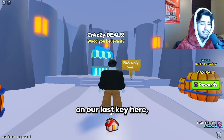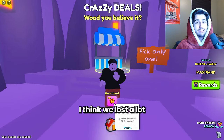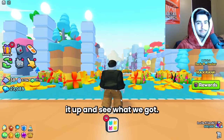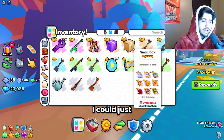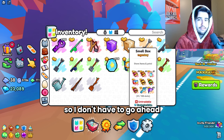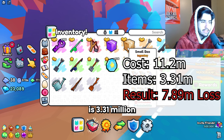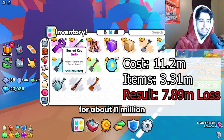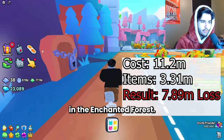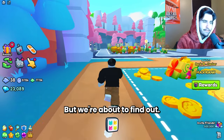We're on our last key and we end with a mini chest. The total we got is 3.31 million for about 11 million worth of keys that we opened - so that was a big L on the first one in the Enchanted Forest. But who knows, maybe the rest of them are even worse. We're about to find out - heading over to the Wild West area.